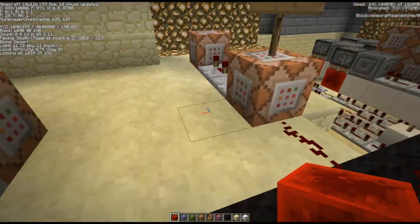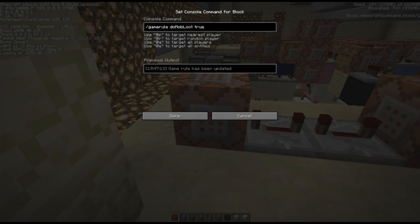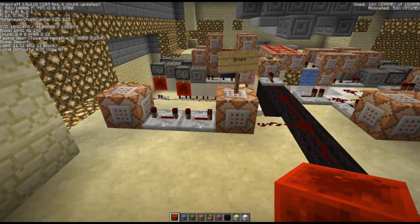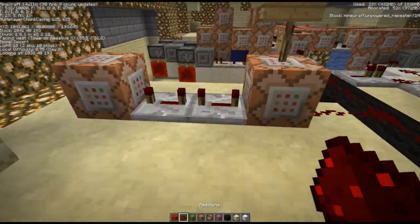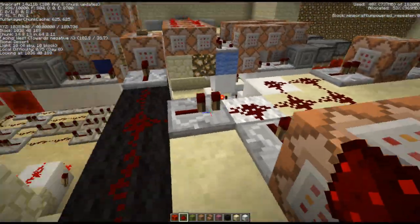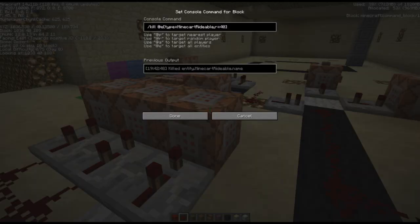Because we're resetting, we're killing everything. What we do here is set 'gamerule doMobLoot false' so anything that dies will not drop things, and then here again 'doMobLoot true'. That's for if you put this on a server — you don't really want to leave mob loot off. It turns it off for eight ticks and back on. This also kills all entities of type 'minecart rideable' within a radius of 40 blocks.